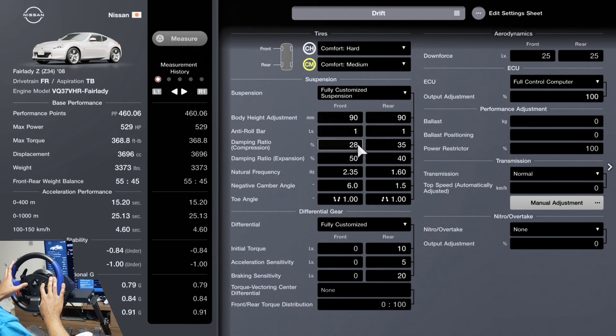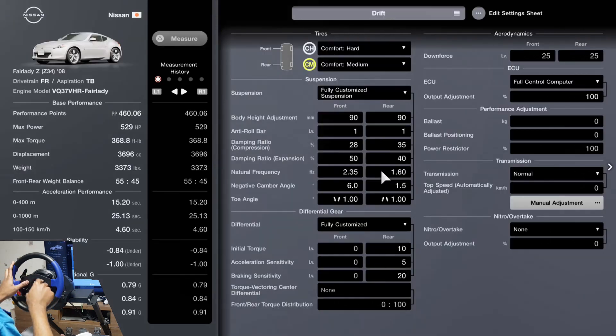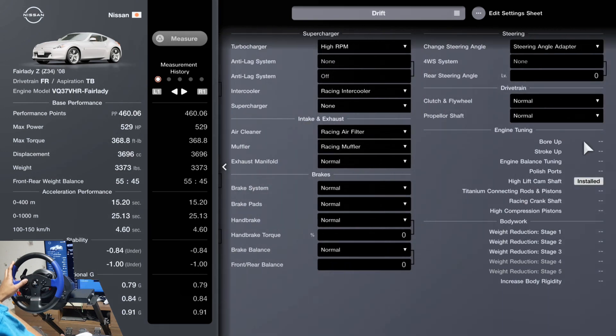You have negative camber angle, all the way maxed out, to my angle as well. You can press square and it'll tell you what to do — making a step will reduce understeer, and the rear will result in more oversteer. So you can play with those settings.